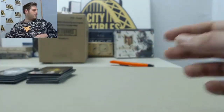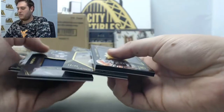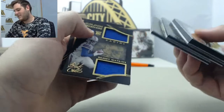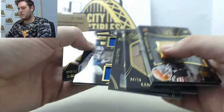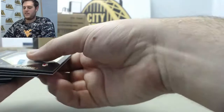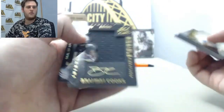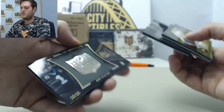Pretty nice box break right there for Brick. Some nice cards. We got some low numbers right there — /18 out of /25, Kuechly. Got the nice /9 out of /79, Sammy Watkins right there. The Cooks was nice right there. New Orleans just got to get that offense going — they got a lot of pieces right there. Nice, /10 out of /25 seal of approval.